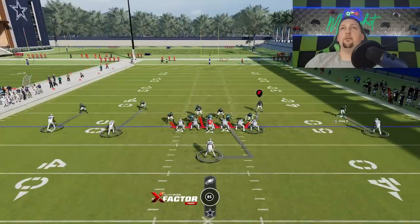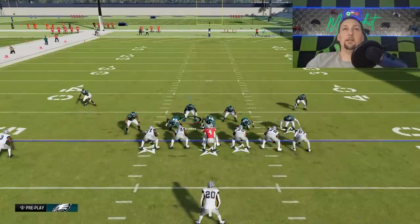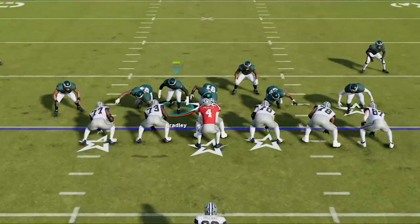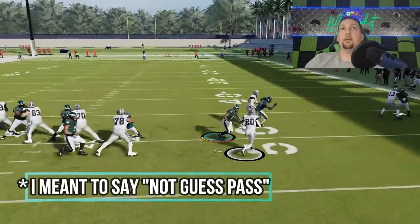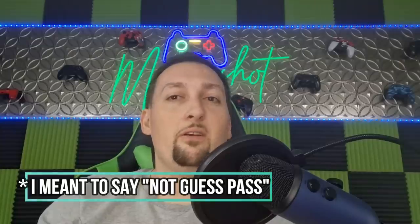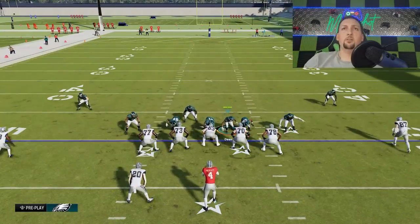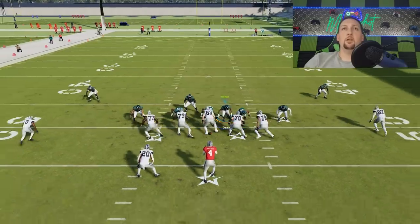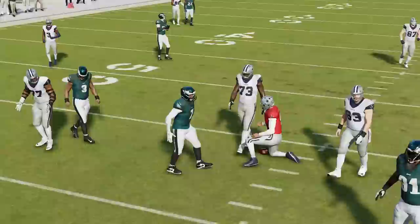I'd rather walk these cornerbacks back a little bit so they don't get burnt. From here, all I'm going to do is bring this guy down over the center. If it looks like a run I won't guess run, but if it's shotgun I'll use it like a pass defense — blitz, drop this guy down, try to pull a blocker. You can see our edge rusher just goes right around the block for the sack.